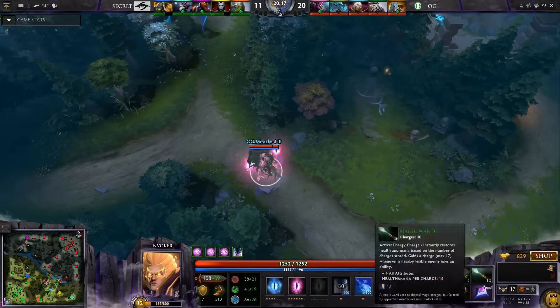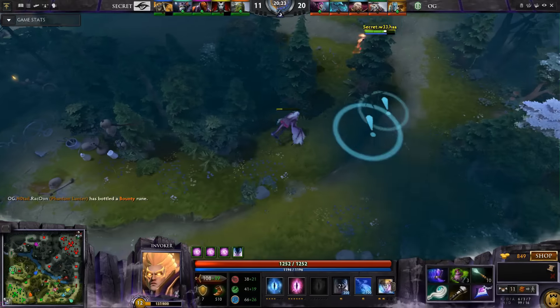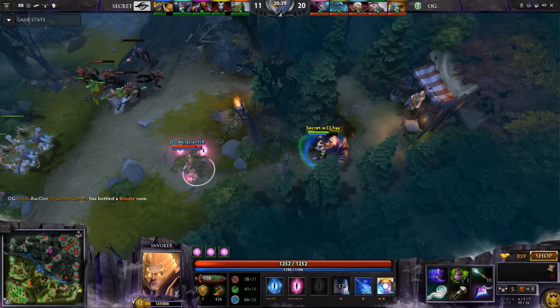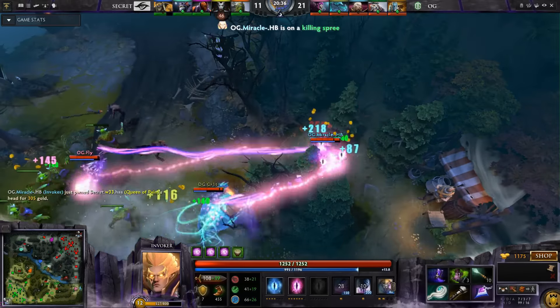In the mid game, once he gets to approximately level 10, he will start to use Ghost Walk — another Quas Wex capability. This means he can get right close to his enemies. You'll notice it's fully Wexed, giving that massive increase in attack speed. With Cold Snap and Tornado, Queen of Pain is easily vanquished by Miracle.